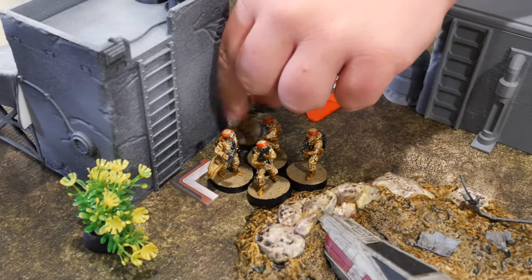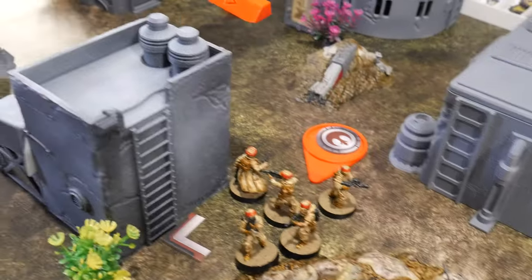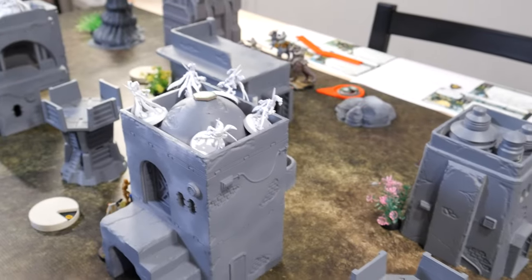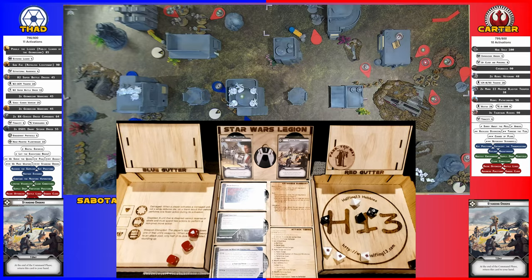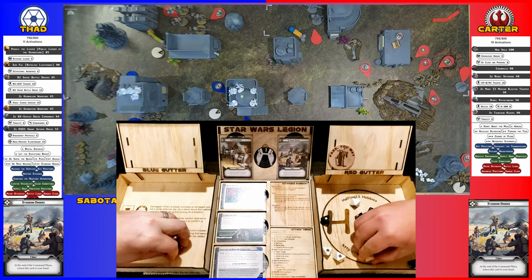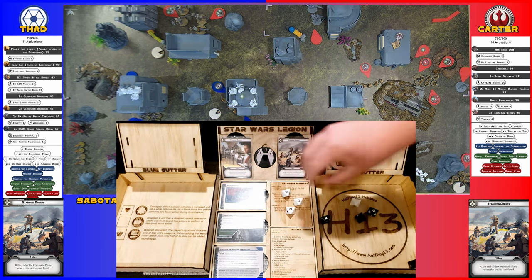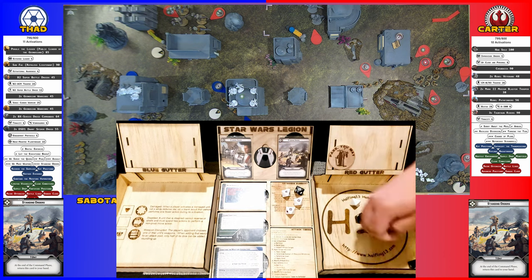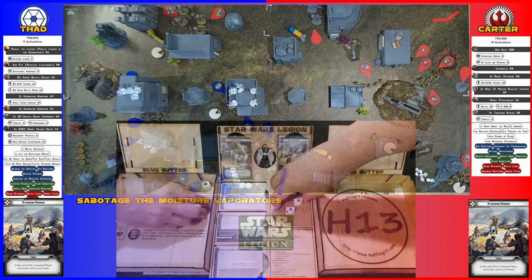These rebel troopers are going to make a small move to where they can all see the Geonosians up there, and then they will take a shot at said Geonosians. Crit two, so two of these are going to critical. This one's going to surge to hit. Then these two are going to go to cover, so you're rolling for four. I'll dodge one, so just three. Surge them all! Wow, yep.